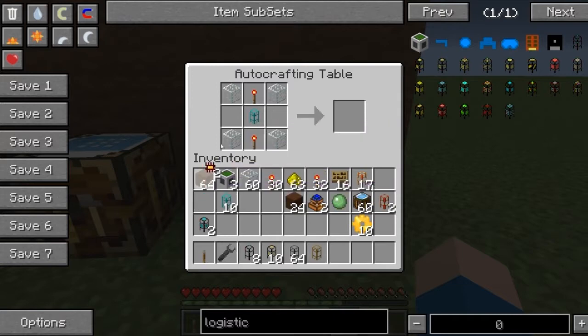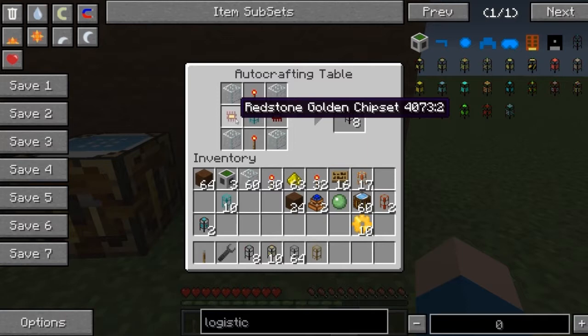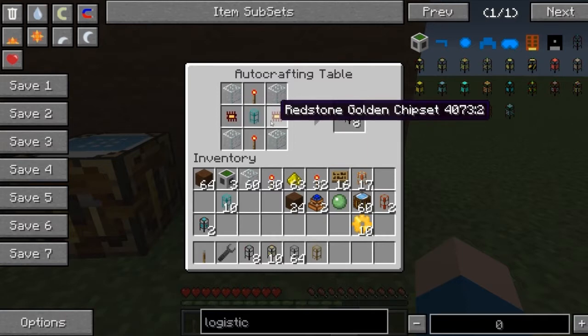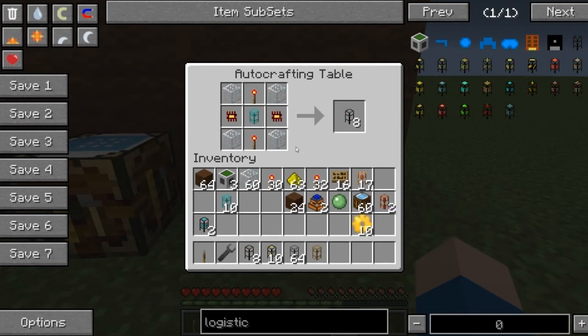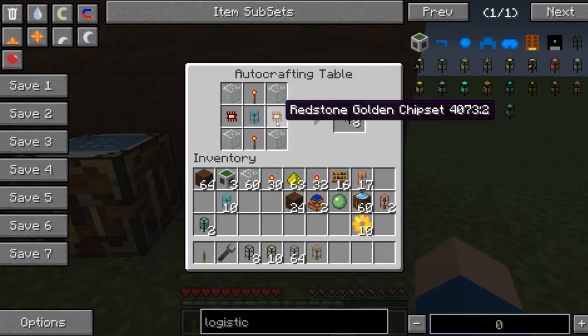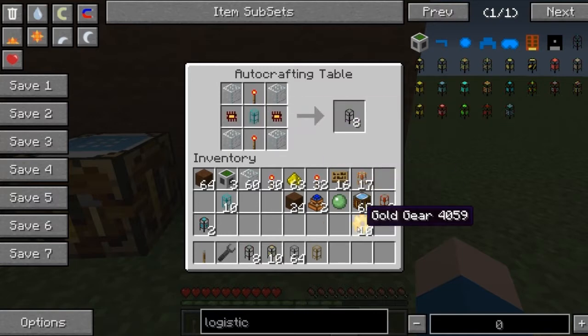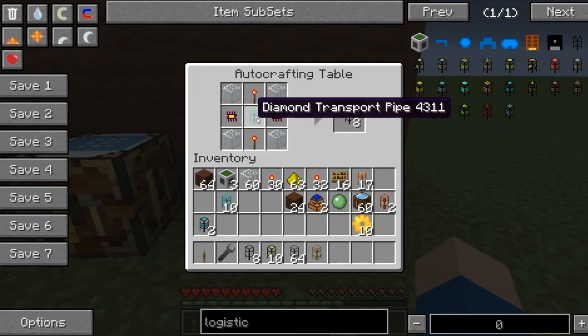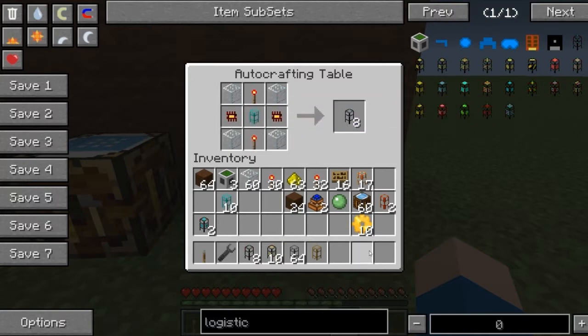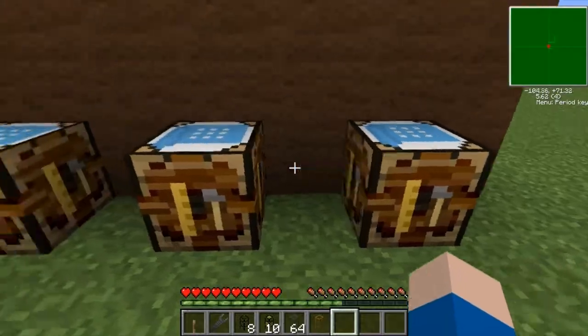Alternatively, you can use redstone golden chipsets. These chipsets are built in the assembly machine, which is a BuildCraft end-of-game thing. So even though it's cheaper — you save about one gold bar — you need the assembly table with the lasers and it takes some time to make all these chips. It matters what your preference is. If you want to use gold gear, that's fine. So that's how you make the basic logistic pipe.